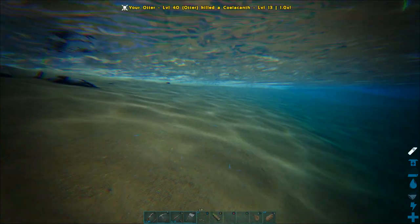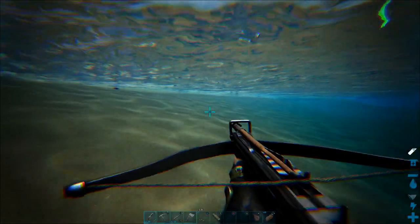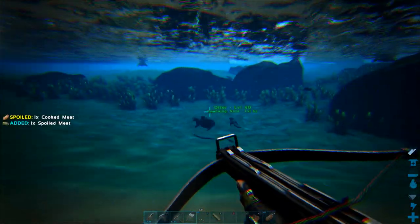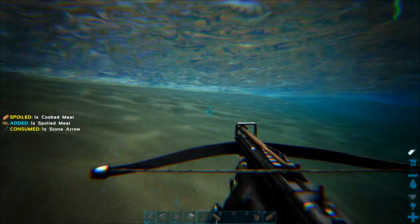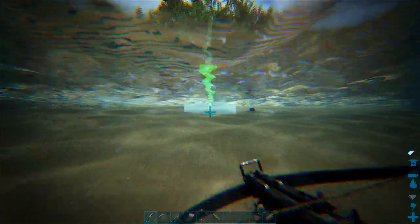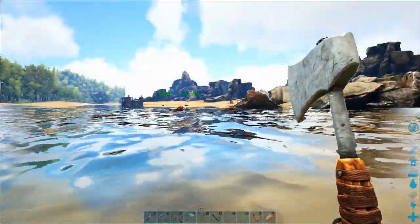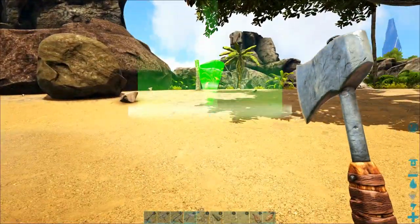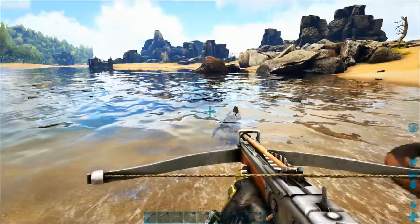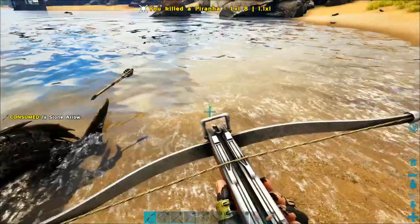We've got a piranha coming after us — and she's fighting the piranha! Let me see if I can get her out of here. I told her to follow and she is not following, and I'm trying to shoot the piranha but I'm worried I might actually hit her. Plan B: let's get her out of the water as fast as possible. She's a pretty fast swimmer, and I'm hoping she can outrun that piranha. Please don't die on me, please don't die! Okay, I thought we were going to lose our otter on our guide for how to fish with otters — that was really close.